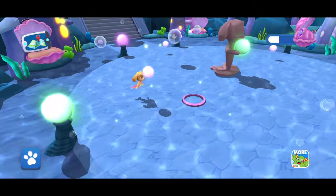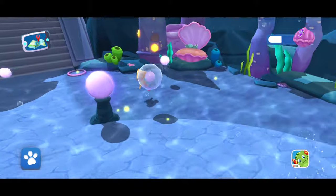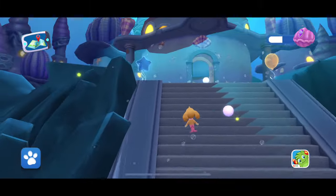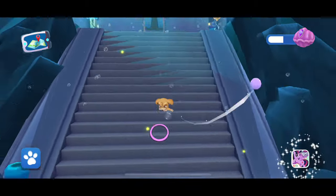That pearl emits a colorful light. Tap that moving bubble to get the pearl inside. Look at those colorful bubbles — tap to pop them.